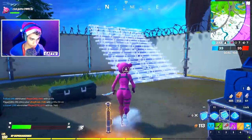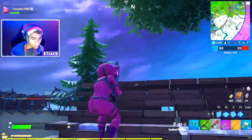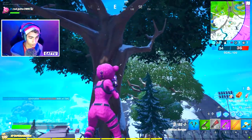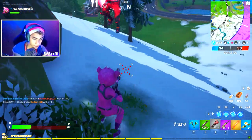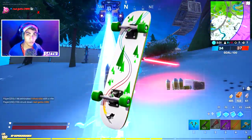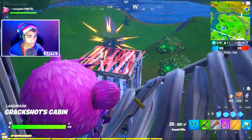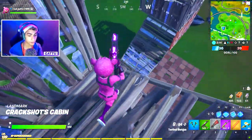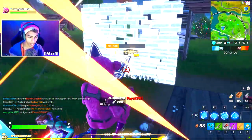The next challenge is dealing damage to an opponent with a lump of coal. I actually found these lump of coals — they do 20 damage, so it's not that tough. We only need to hit one opponent and once you do that we're going to get ourselves the 2020 Kickflip Ski back bling. Make sure you subscribe so you don't miss the daily challenge guides.